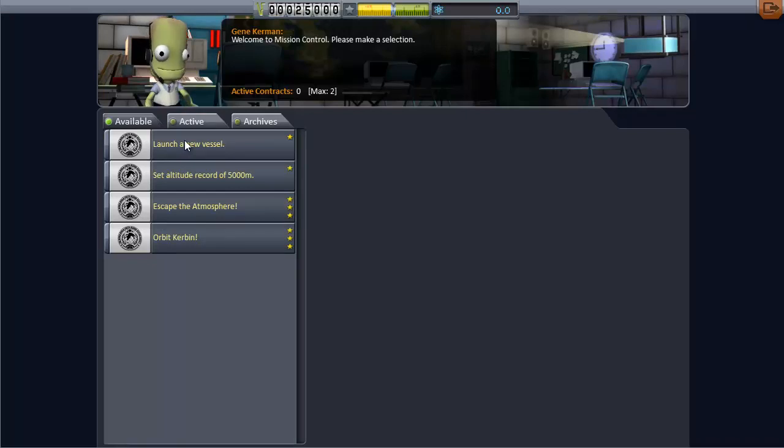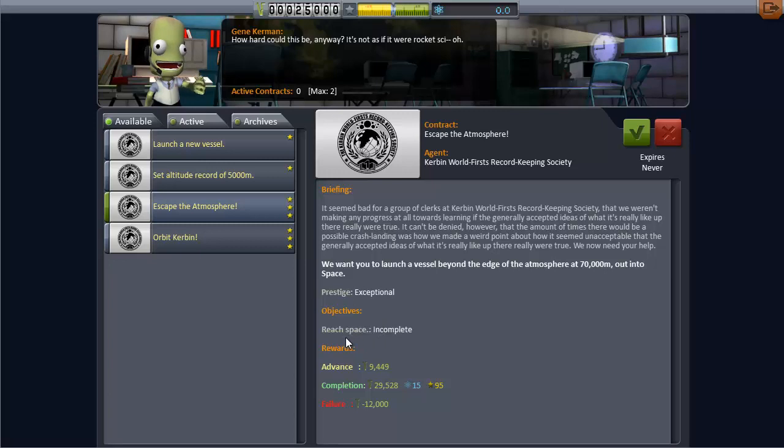In Mission Control you now have a lot more information about each mission. They've redone some of the careers — they're a lot more fun and effective now. They've listened to what people were saying about career missions becoming useless over time, and made them more meaningful.